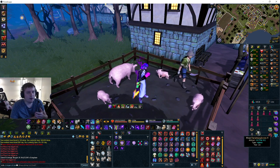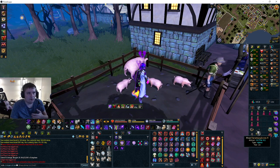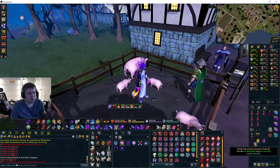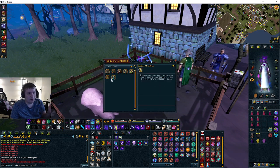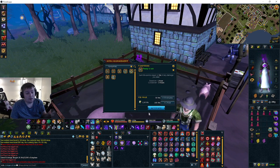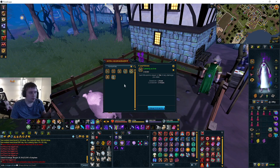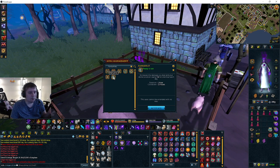Karamja Gloves 4 let you teleport to the gemstone dragon cave. You need to complete the hard Karamja diary to access these gemstone dragons. For auras, you can use either Mahjarrat Aura or Vampirism — I'm going with Vampirism for the video just so people can see this works without relying on max gear.